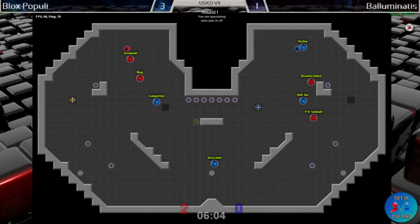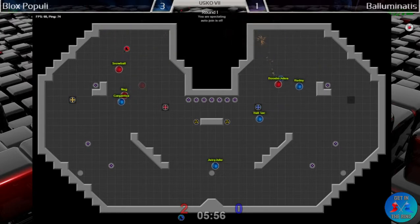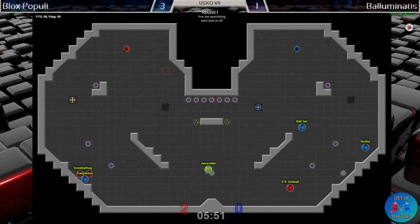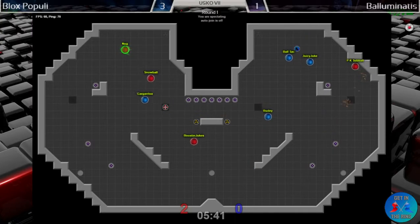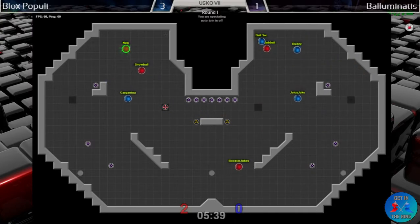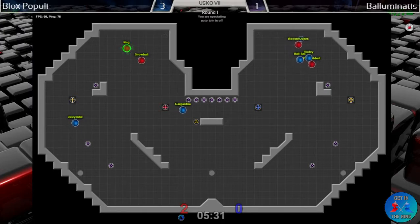We're not too far off of power-ups and Juicy Juke is out there positioning early. Nugg is sitting right on flag — he's not going to get juiced off of it, he looks pretty resolute with that tag pro. Kept the flag in base long enough for his team to get out but ended up being quite brief.